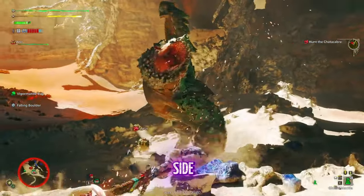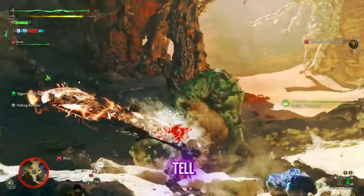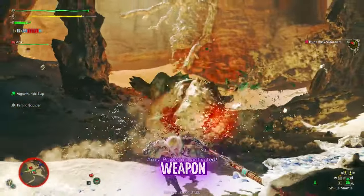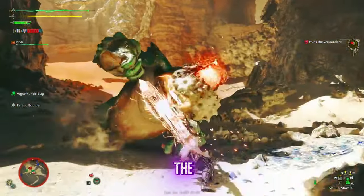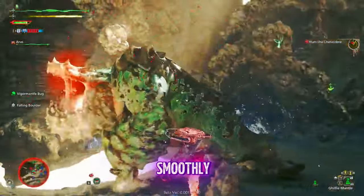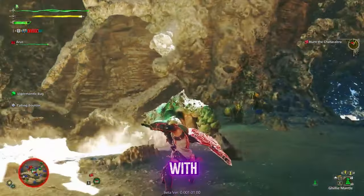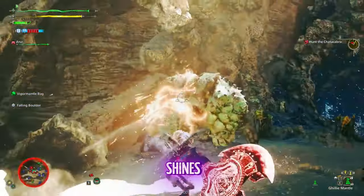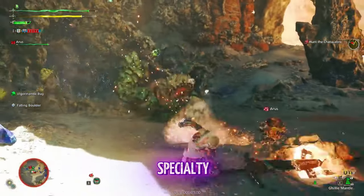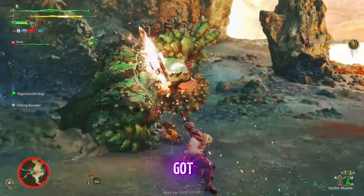On the combat side, the flow of each fight feels intense and rewarding. You can tell the developers put a lot of thought into making sure each weapon feels unique and fun. The new dodge mechanics and the ability to chain attacks smoothly make the combat feel even more dynamic. If you're playing with a team, Monster Hunter Wilds really shines — each player can bring their own role and weapon specialty, so if you love working as a team, this game has got you covered.